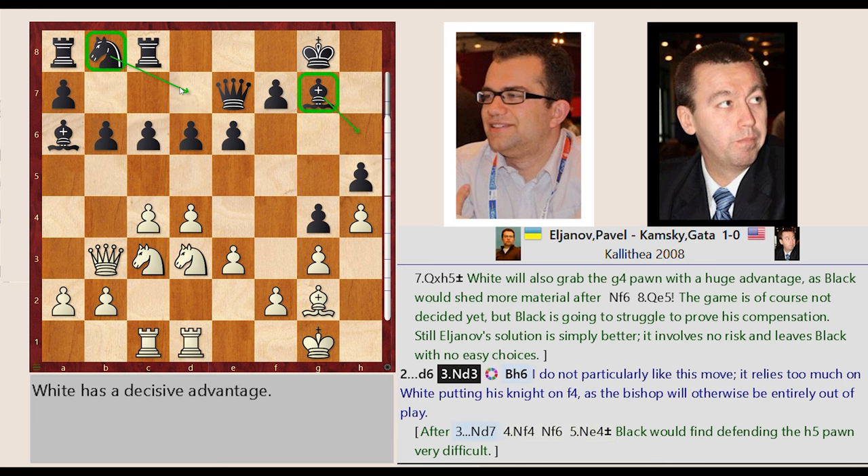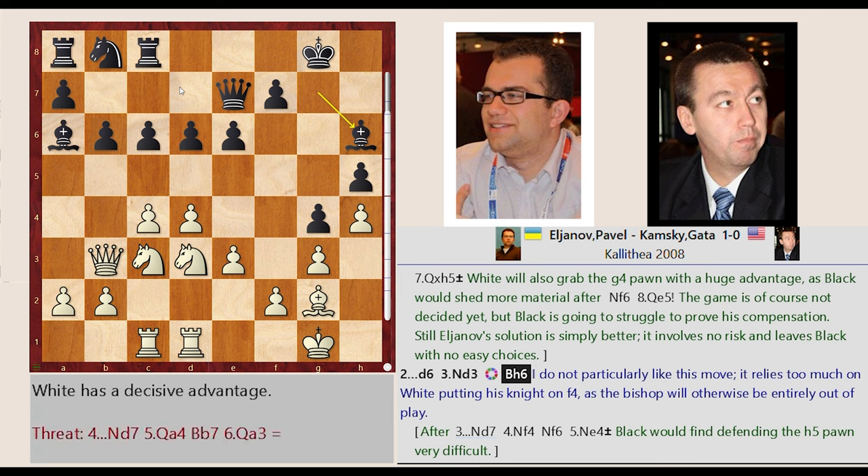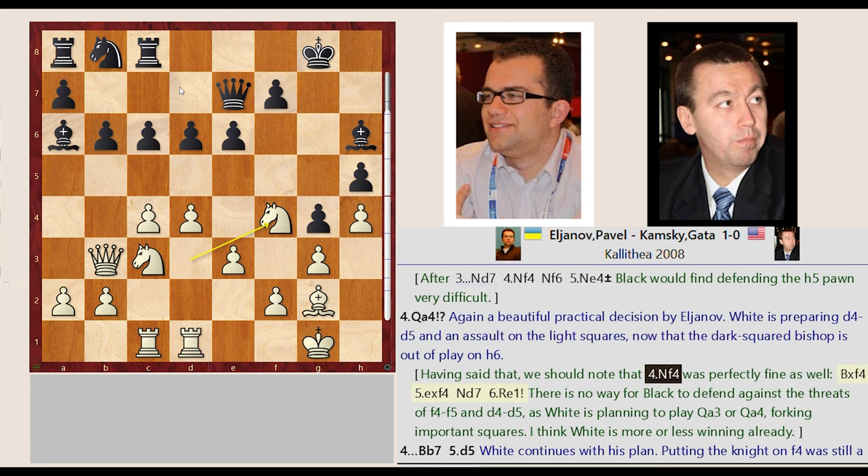Knight D3-F4, Bishop G7-H6. I do not particularly like this move — it relies too much on White putting his Knight on F4, as the Bishop will otherwise be entirely out of play. Having said that, we should note that Knight D3-F4 was perfectly fine as well.